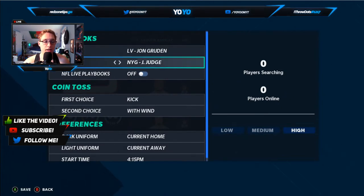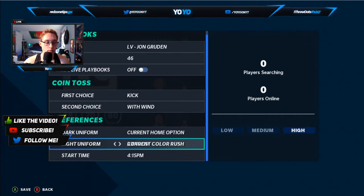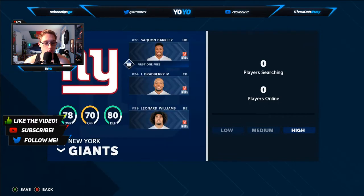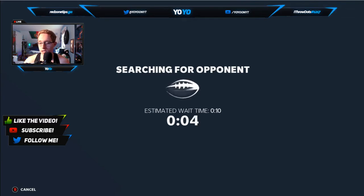We're rocking with the Las Vegas offensive playbook, defensive playbook is the 4-6. Dark uniform is the classics alternate, and classic color rush is my away uniform. I scheduled this as a night game. Now I'm going to turn off my overlay so you guys can see the score.